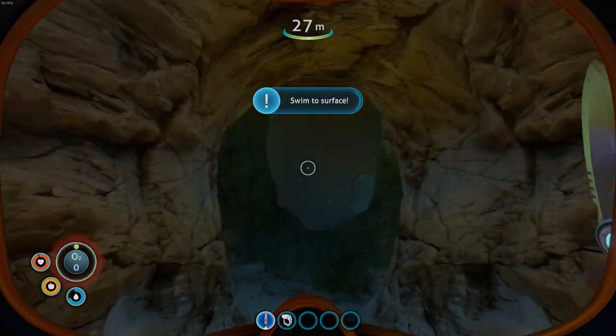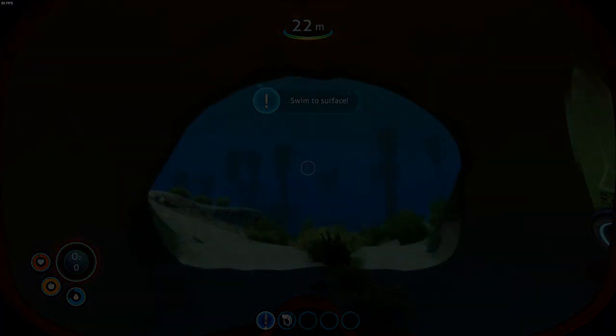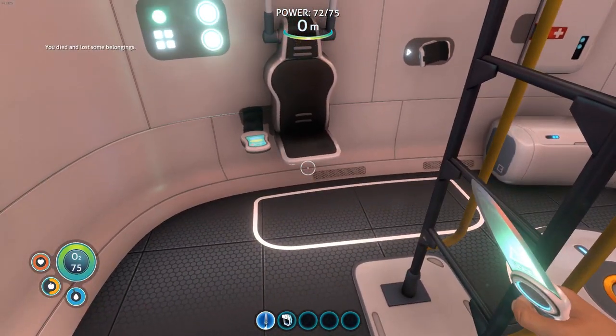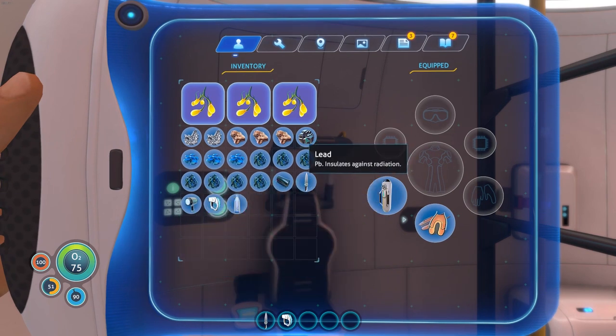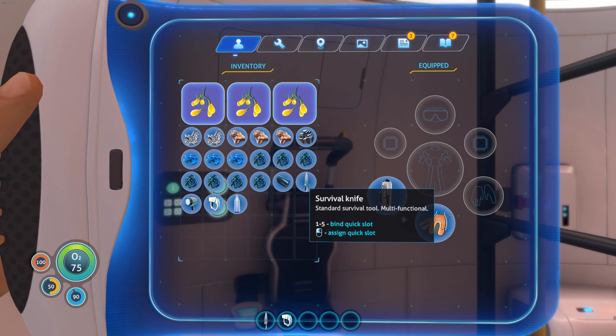Uh-oh — this is probably not good. Zero oxygen. What does it do to us? Are we dead? Well, it doesn't sound good. You died and lost some belongings. Oh well, that might not be awful — let's have a look. Oh no, we lost the good stuff! We've still got lead, but we lost our silver.